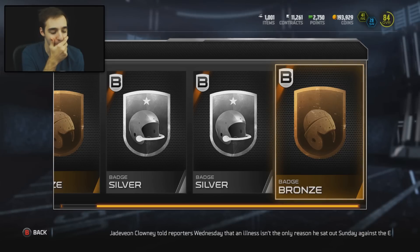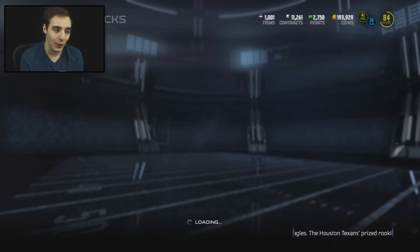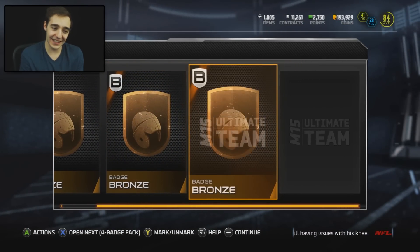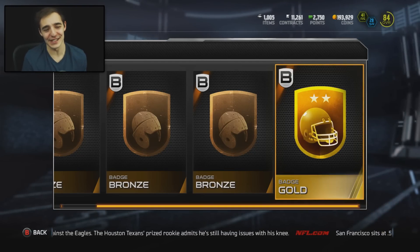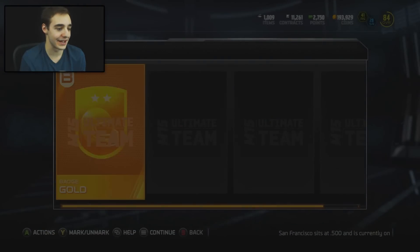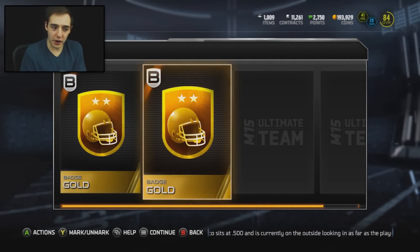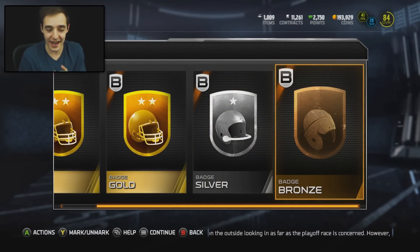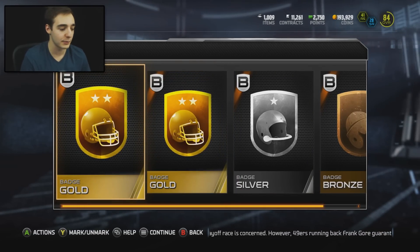A silver right there — come on, we need an elite to bail us out. Two silvers, okay. I think we only got one or two packs left. Please give me an elite — where are you at? So close, it was a gold — I thought it was going to be an elite. We have one left. Please give me the money. Wow, that gold badge just jumped at me. And another one. Two golds and one four-badge pack — makes up for the other crappy ones we got.